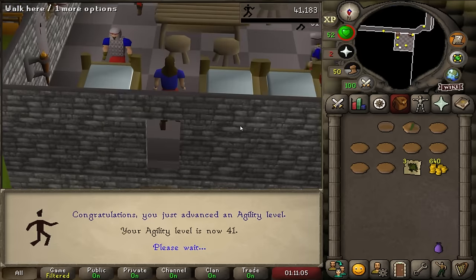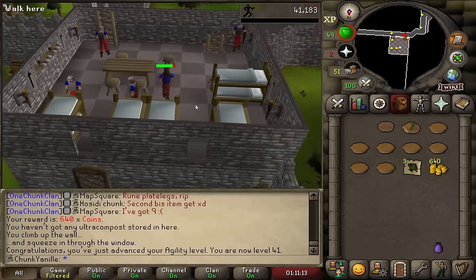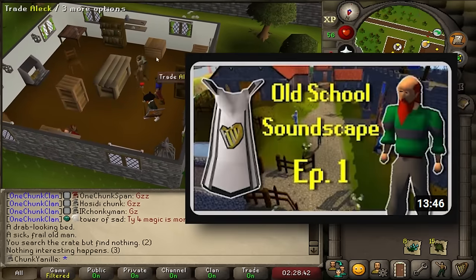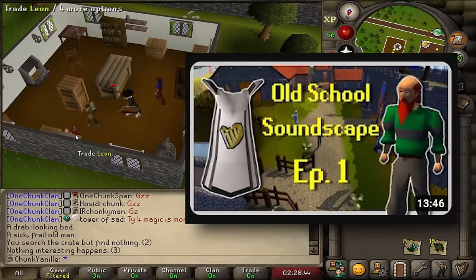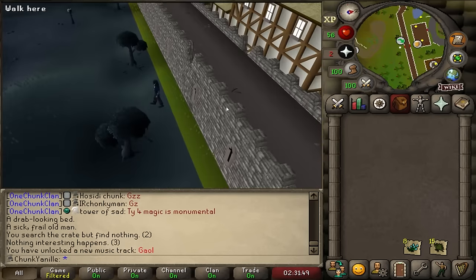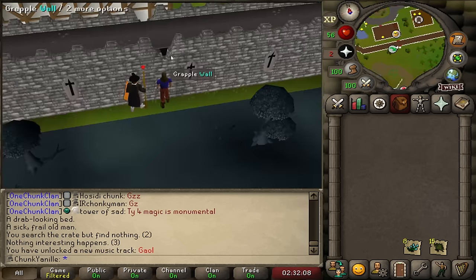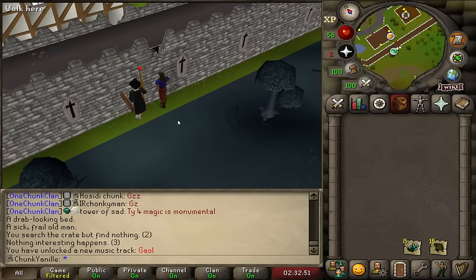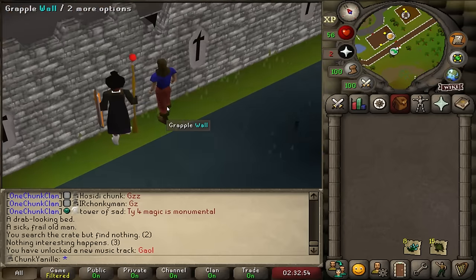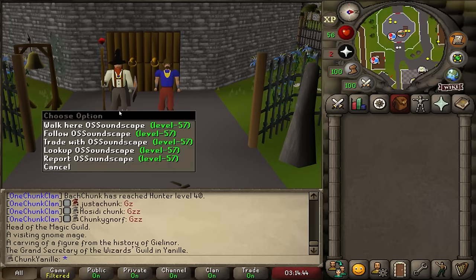And there's 41 agility. I'm going to shoot for 49 before going back to the agility dungeon, because that's when we open up the next piece of content down there. I got a visit from my friend OldschoolSoundscape, who has a series all about RuneScape's many music tracks. We hung out for a bit and I showed him around Yanil, but then I accidentally left my chunk by clicking something and unlocked a music track. Shout out to OldschoolSoundscape — go check out his channel, link in the description.